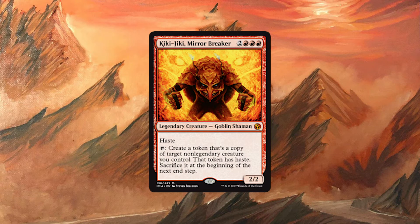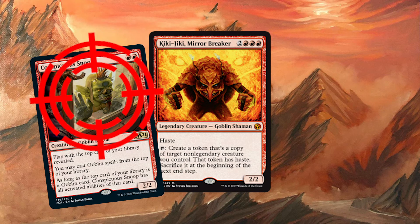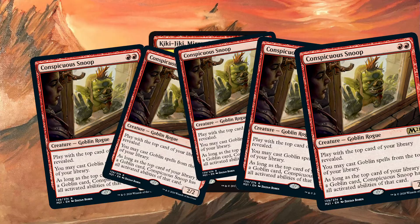Kiki-Jiki the Mirror Breaker is a 5-mana 2/2 goblin with haste, and it has an ability that reads: put a token that's a copy of target non-legendary creature you control onto the battlefield. That token gains haste; sacrifice it at the beginning of the next end step. Conspicuous Snoop is not legendary, so it is more than happy to target itself, and because the copy will have haste, you can continue to do so, which would effectively allow you to make infinite Conspicuous Snoops.